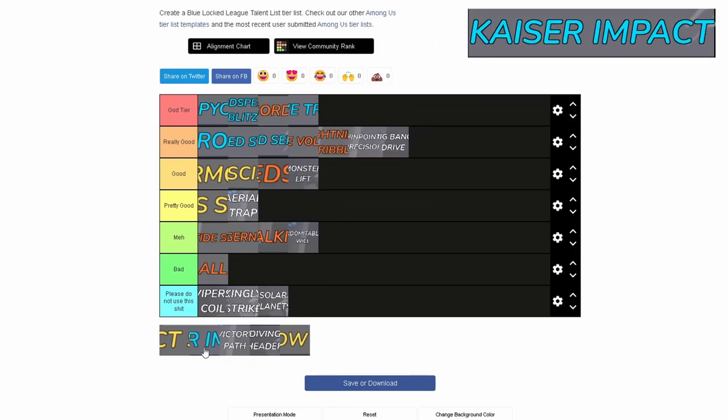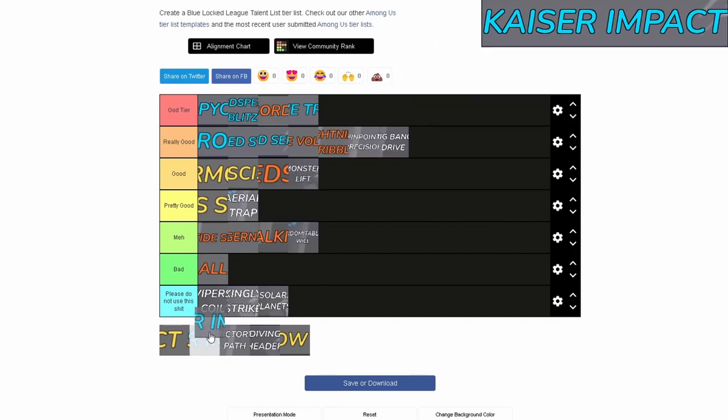Kaiser Impact — I'm just going to be honest, it hurts to say, but it is definitely God Tier. You can't really miss with it unless you're really bad. After the nerf it's gone down a bit, but it's still extremely good. It's obviously annoying for people to face, but we all know why they use it — it's basically a free goal.